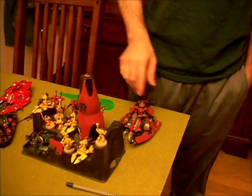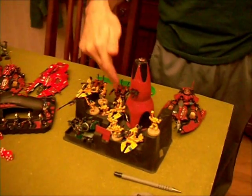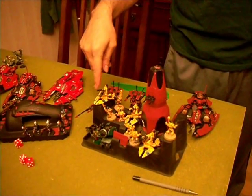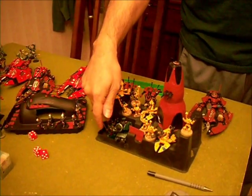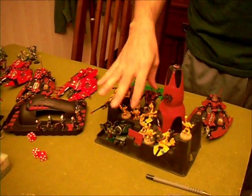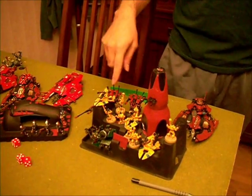The opponent has a Fire Prism with Holofields, a group of War Walkers all with Scatter Lasers, three Shadow Weavers with their Guardian crews, and a Tech Marine with a Thunderfire Cannon. I've chosen to boost this fortification from a 4+ cover save to a 3+ cover save.